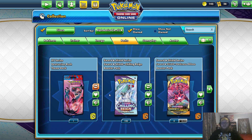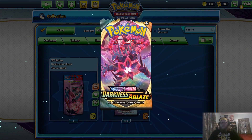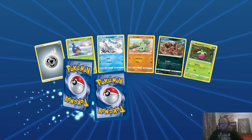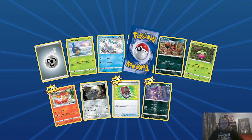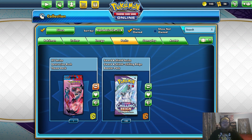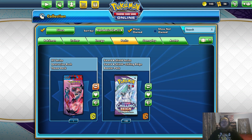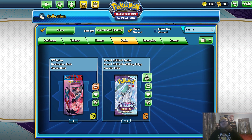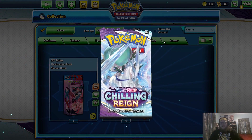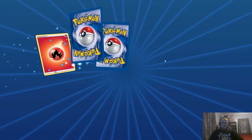I'm trying to get some cards for various different meta decks that I'm trying to make. We'll open up this Darkness Ablaze too, why not? I'm mostly looking for Shadow Rider Calyrex VMAX — I need three more for my deck. I'm also looking for Galarian Moltresses, Inteleons, and Ice Rider Calyrex V and VMAXs. Hopefully we can get some luck here.